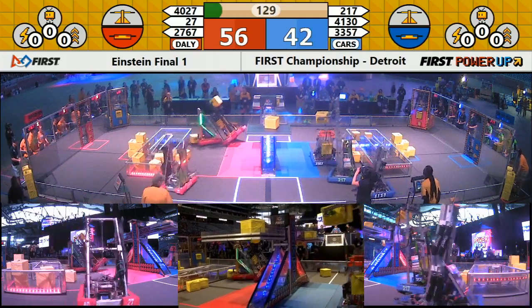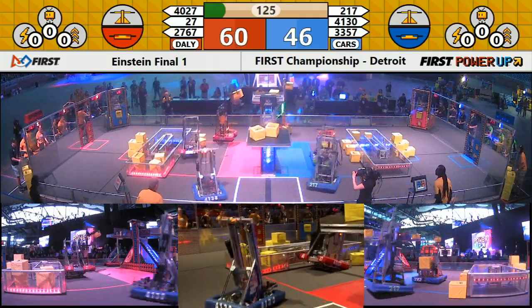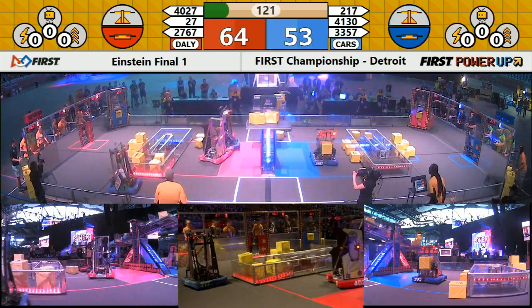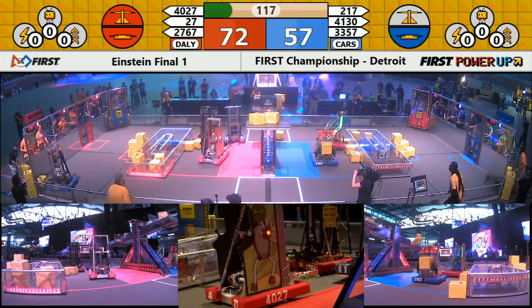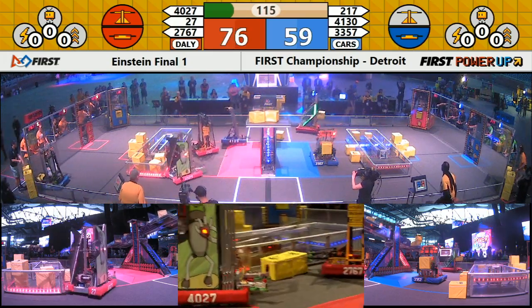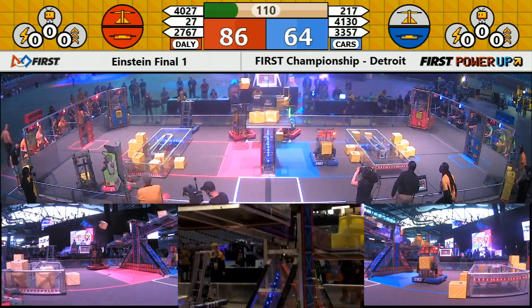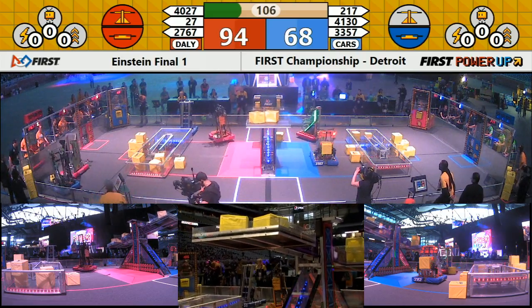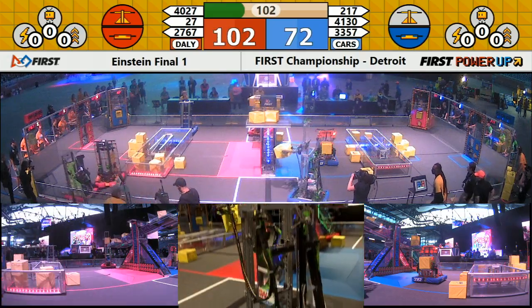Checking out that score, we see a red alliance advantage. 27-67 almost falls, but their partner's right behind them to keep them on their wheels. Our switches are claimed in favor of their own alliances. That means they're each picking up one point per second. But that scale, because it is tipped toward the red side, your red alliance gets an extra point per second. That is why they are in the lead — red alliance up 100 to 70.